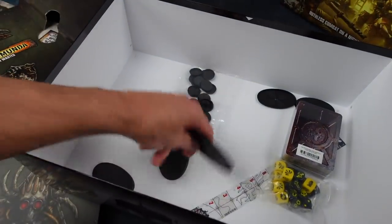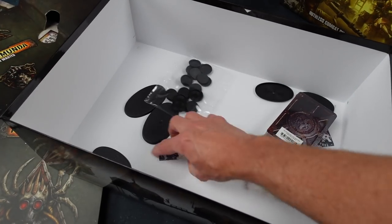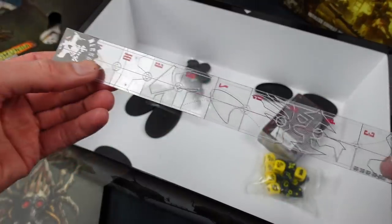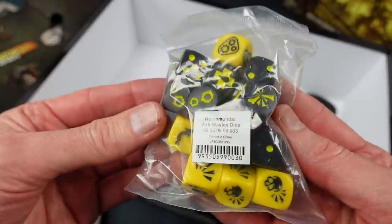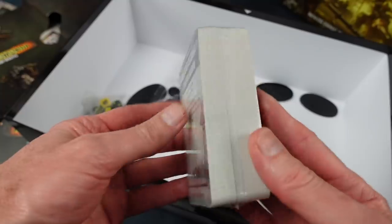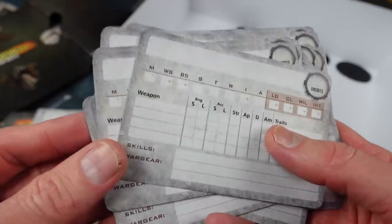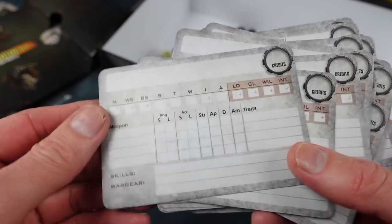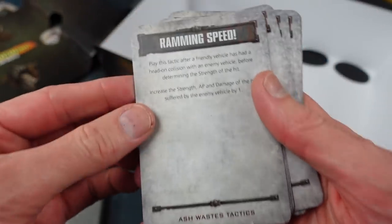In the bottom of the box you've got a lot of bases — large ones for the vehicles — a plastic range ruler, your Necromunda dice, and a stack of cards. Card-wise we have the usual gang stat cards, quite a generous amount of those. There are also ash wastes tactics cards — raiming speed, road gunk spill, little hold, back to the fray, always carry a spare — which look fun.